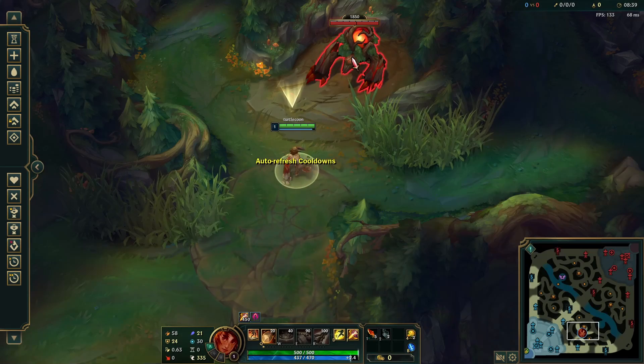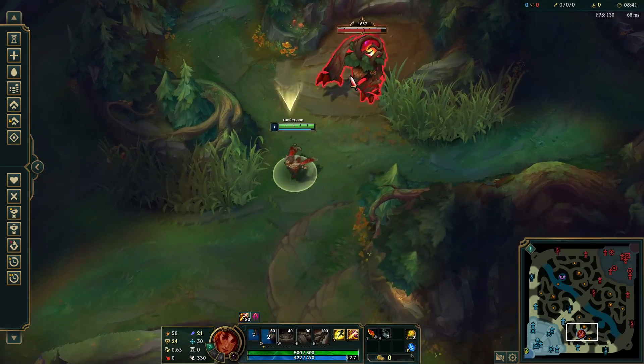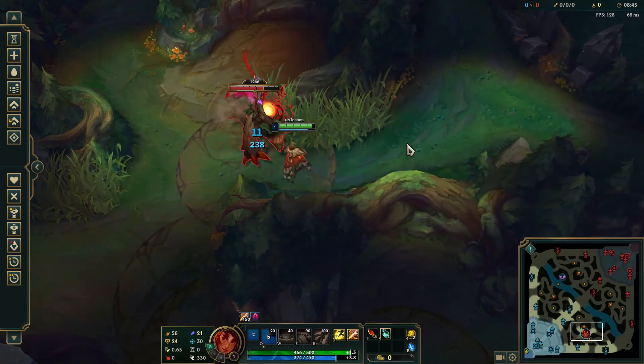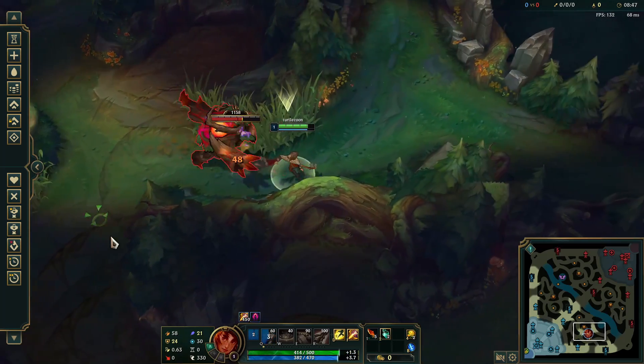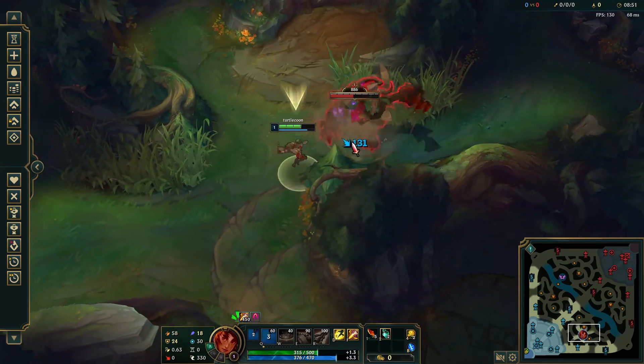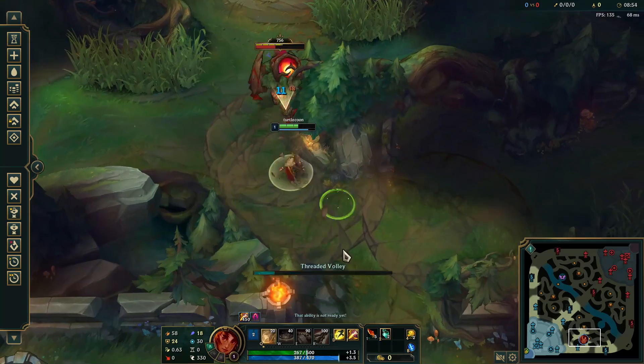Now for the clear breakdown. First, prep one worked ground about 10 seconds before the first camp spawns. Prepping more doesn't speed up the clear simply because of how the damage breakpoints work out. The red will take 4 Qs to kill — 2 from worked ground, and 2 from unworked ground.